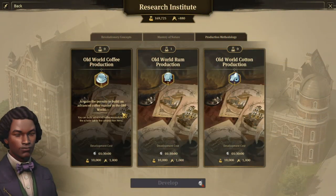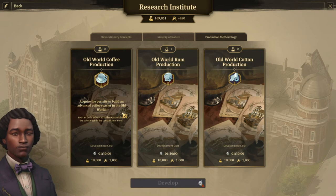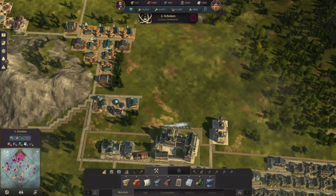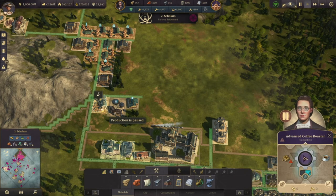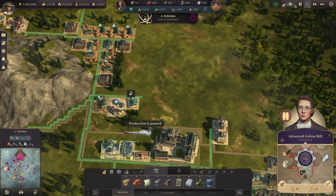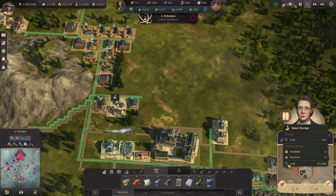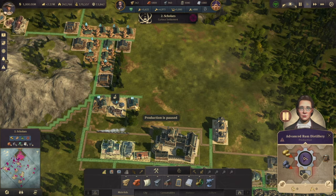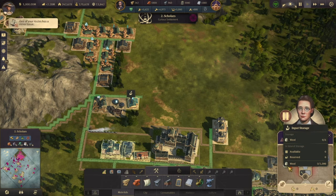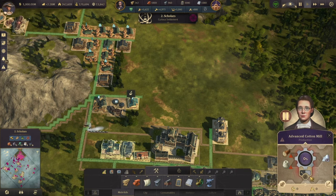The last element is the new productions — buildings that used to be in the new world and now you can put in the old world: coffee, rum, and cotton. The advanced coffee roaster only needs malt, so your grain transforming to malt then producing coffee. The rum distillery needs potatoes and coal. And cotton needs wool and wood. All these three buildings do require electricity.